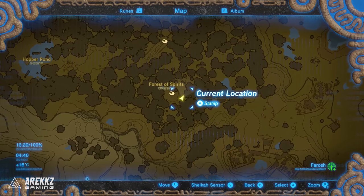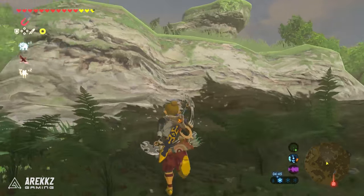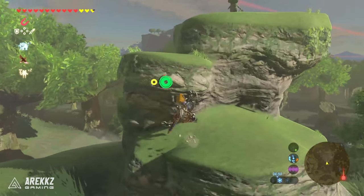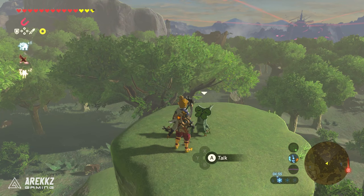For the third seed you're going to go just south of where we already were, still inside the Forest of Spirits. If you go to this clearing here you'll see a mound of rocks, a sort of mini tower. Climb to the very top and at the top you'll find a boulder. Typically if there is a boulder out of place you want to pick it up and when you pick it up a Korok will appear from underneath it. This is where you'll find number three.